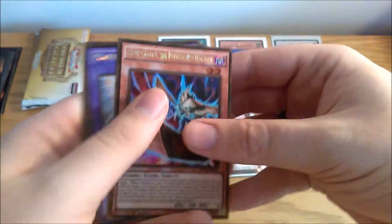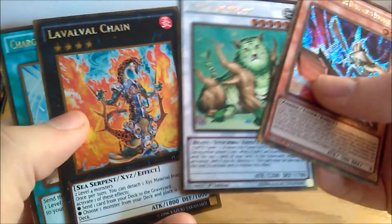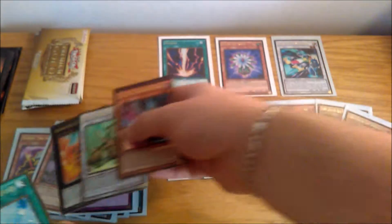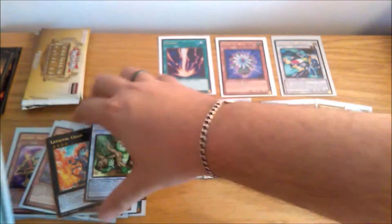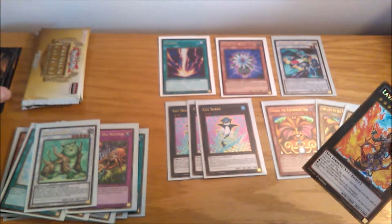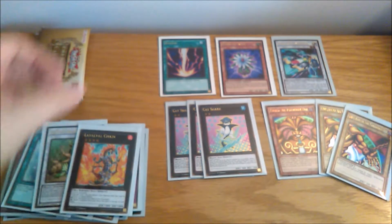Our final pack from this mini box. A Ghost Charon again. Another Anki. Naturia Beast — nice. La Val Val Chain — awesome. Two great extra deck cards. And another Charge of the Light Brigade — I am not against this at all. I got two of the gold rare Naturia Beasts now, and I've got two of the Secret Rare from the original Hidden Arsenal set, so I think I'm all set with Naturia Beasts.